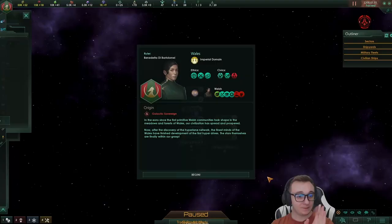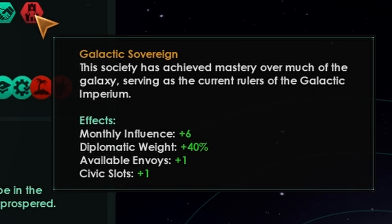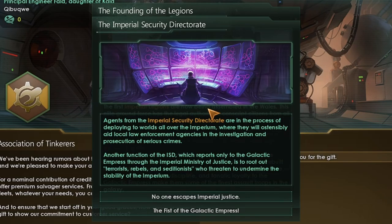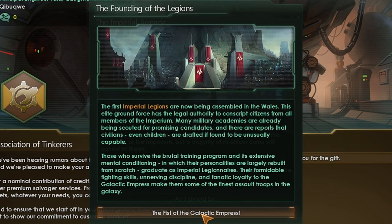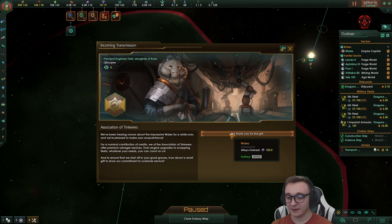We do start off with a lot of options, planets, and buffs. We are Wales with Benetta de Bartolome. We also get Galactic Sovereign to start, which gives us six implements, diplomatic weight, available envoys, and a civic slot, which is always very cool. There are settings for this game but we're going to just play default. The Imperial Security Directorate will aid local enforcements and spread our will. And the founding of the Legions - the first Imperial Legions are now being assembled in Wales.